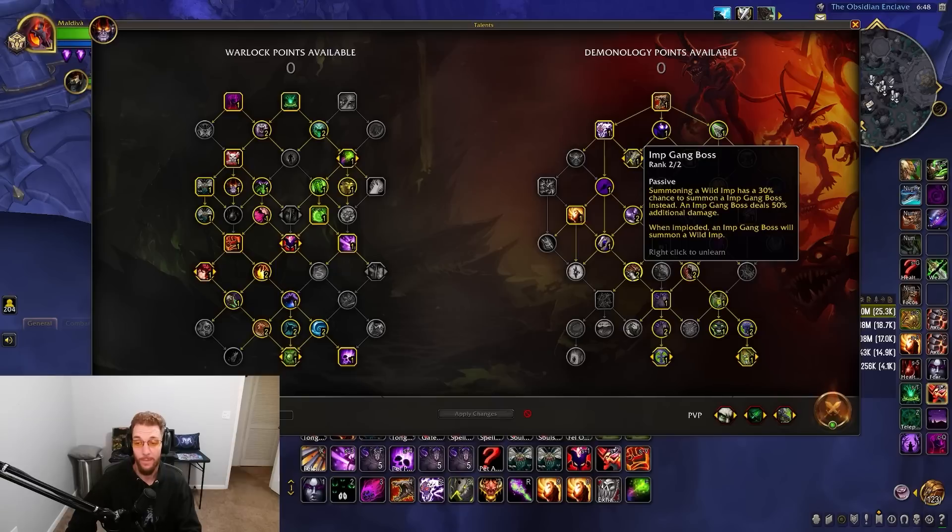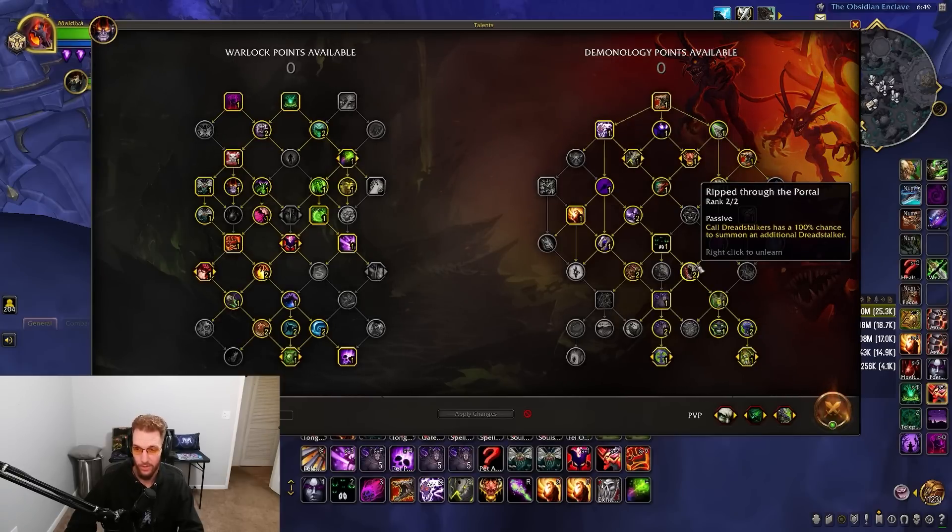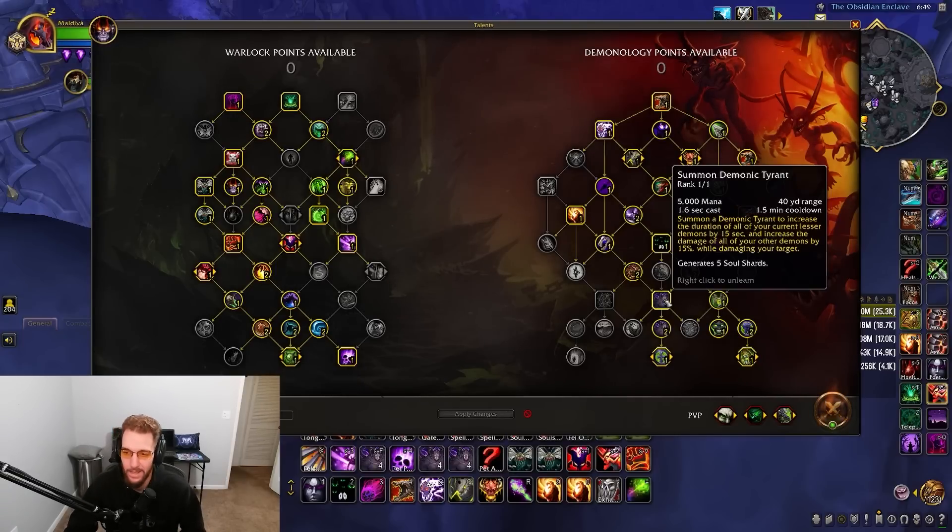Imp Gang Boss: summoning a Wild Imp has a 30% chance to summon an Imp Gang Boss for more damage. We summon imps like crazy with this build, so you want all talents buffing that. The Dread Stalker talent has a 100% chance to summon an additional Dread Stalker — a must-have. You'll have two Dread Stalkers instead of one, definitely want both.